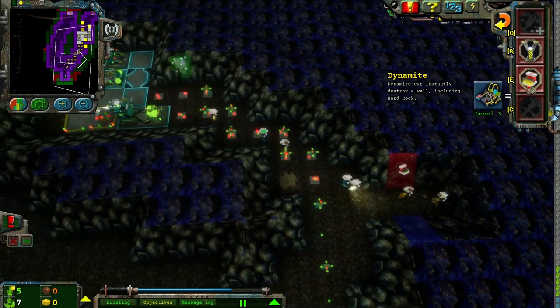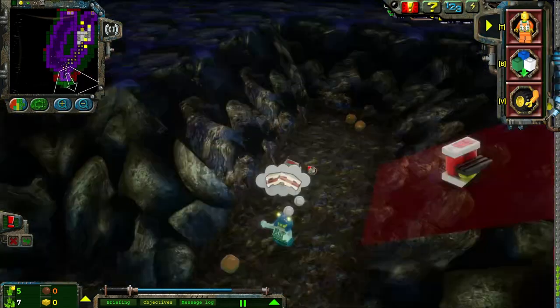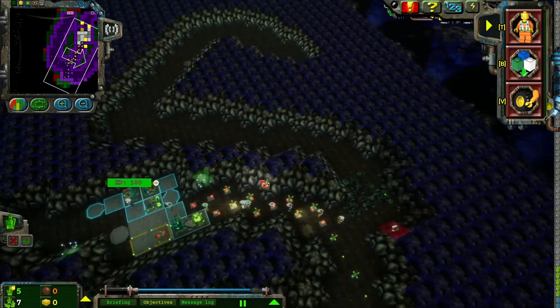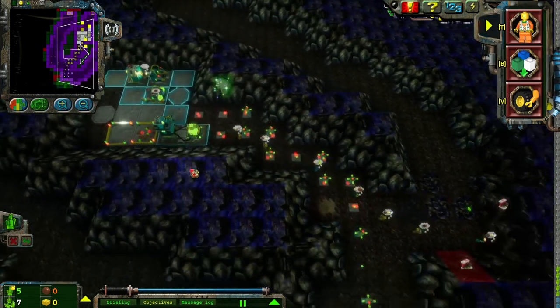Use dynamite. An energy crystal has been found. Nice. Now I have multiple slime spots that the slimy slug can just mess me up good.